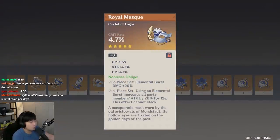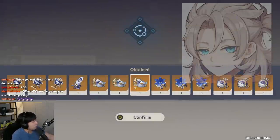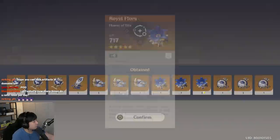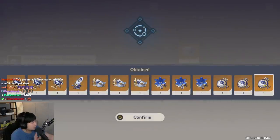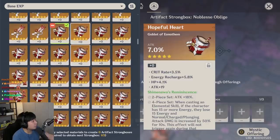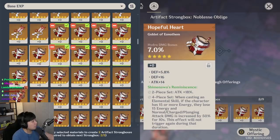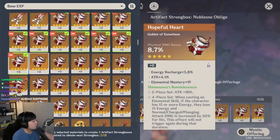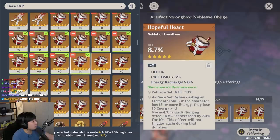If we can get critical damage this could be good. Defense, defense — my Albedo's happy! Defense, defense, defense, defense — I called it. Defense, no. Attack, cryo damage bonus with no crit rolls, attack, defense, defense, defense, attack. Cryo damage bonus, electro damage bonus with no crits.